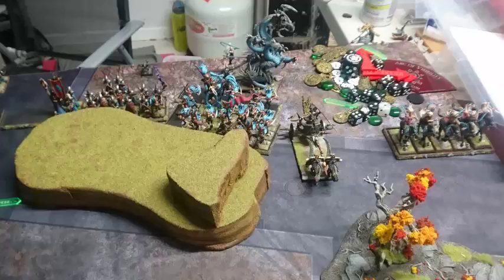Behind that is a Charybdis — Strength 7, D3 Wounds, pretty tasty, one to keep an eye out on. Next to that is 16 Crossbows with Shields — great unit. It fights, it shoots, it's a bunker, it's all things. So again Yimas are Movement 6 and Strider.